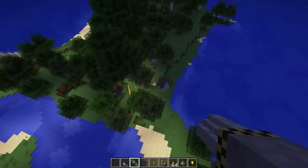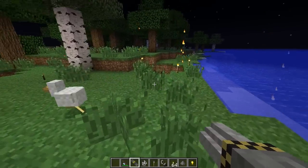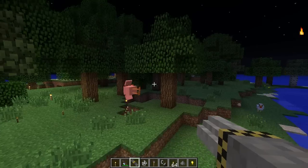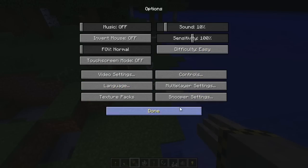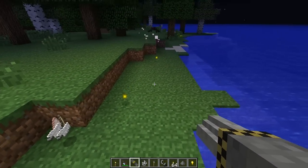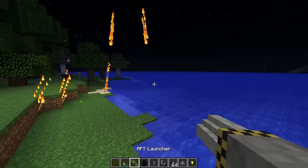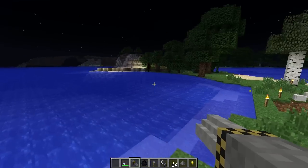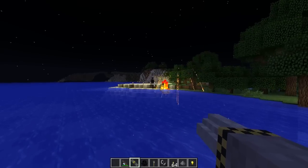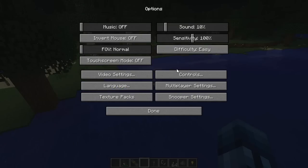Let's use it on a mob. Where's that chicken? That was anticlimactic - he did die though. Let's put it on easy and test on a skeleton - kaboom! If it hits directly they're dead. Let's try an enderman since they're very strong. Aiming right at him - bam! He fell in the water and pretty much died. Throw away that enderman and turn on peaceful.